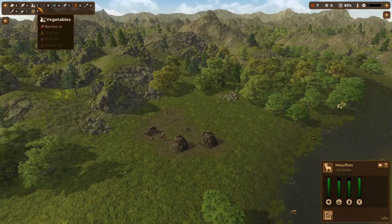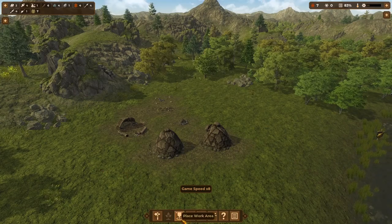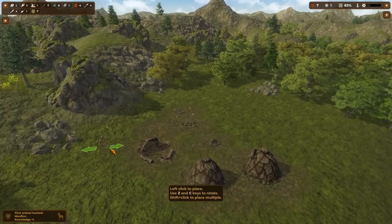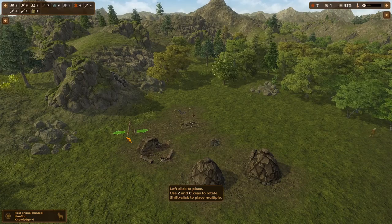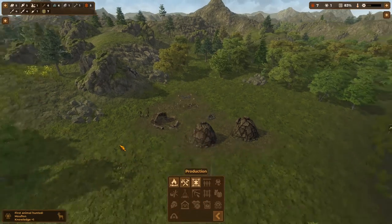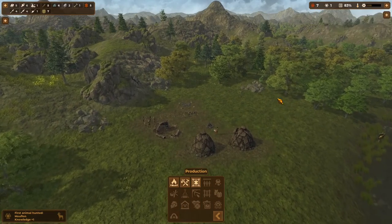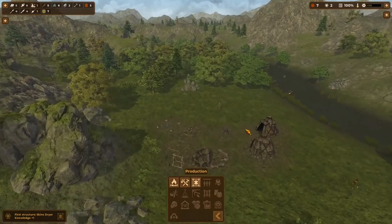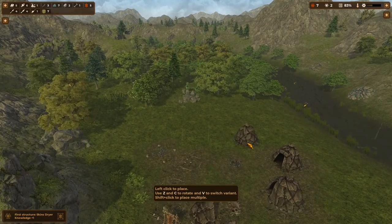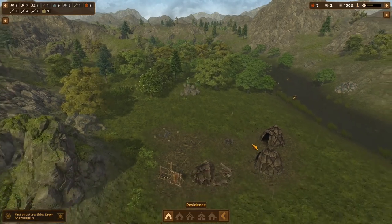Let's keep an eye on our stats. The next thing we're going to need to build is production — we're going to want a skins dryer, that's going to be really important. We're going to want two of them eventually. We can see that we are over capacity, so the skins dryer is going to allow us to build a residence. Right now all we can build are tents, so let's put another tent around the fire.